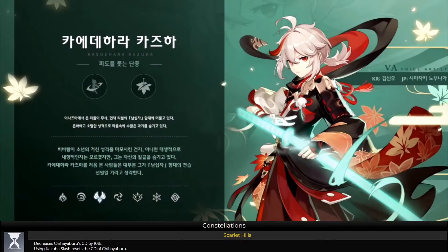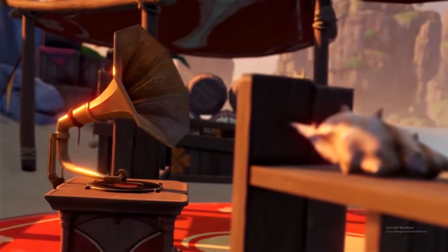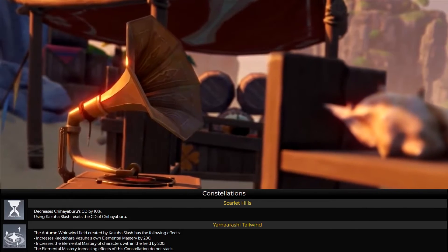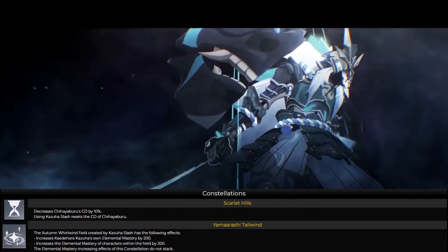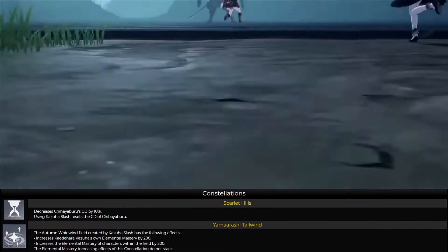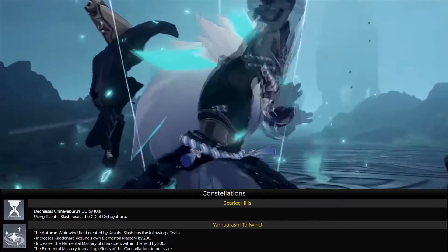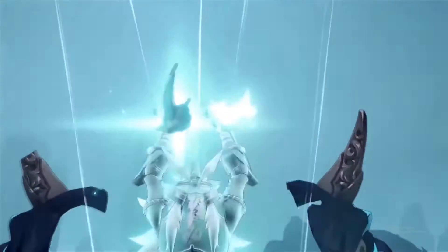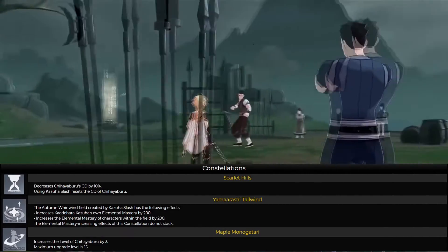Constellation level one, Scarlet Hills, decreases his elemental skill cooldown by 10 percent, and using his elemental burst will reset the cooldown of his elemental skill — so you can use the burst to reset it. Constellation level two, Autumn Whirlwind — the whirlwind created by his elemental burst increases Kazuha's elemental mastery by 200, and also increases the elemental mastery of characters within the field by 200. He's kind of a DPS support. Constellation level three increases his elemental skill level by three, with a maximum level of 15.